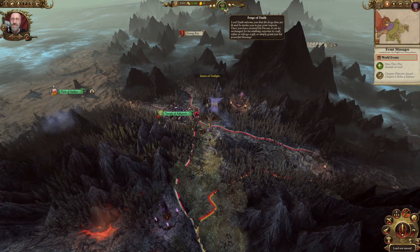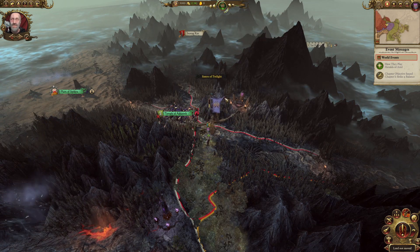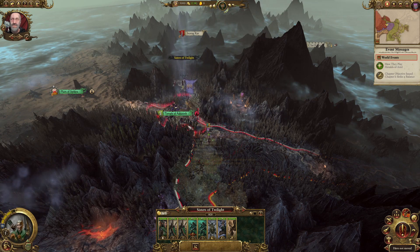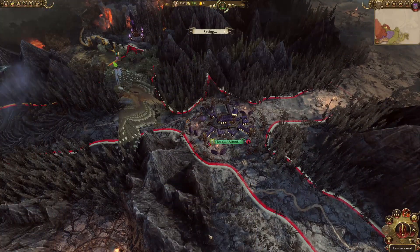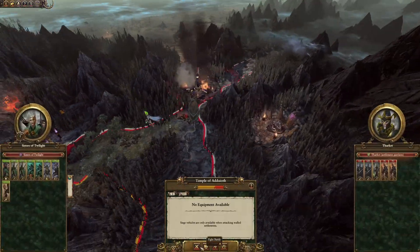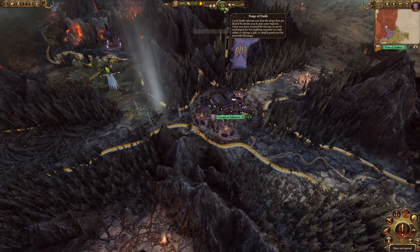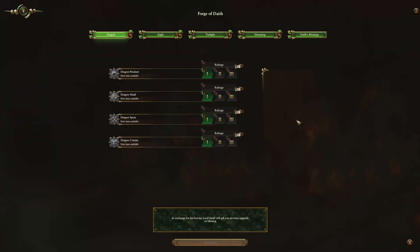The faction mechanic that we have up here is the Forge of the Daith, and we can see 0 out of 3, which is the Favor of the Daith. The Favor of the Daith is a mechanic which, as much as before, simply now when you fight battles, you will gain a Favor of the Daith. This Favor of the Daith, once you click on the system, will open a new interface. This interface is incredibly beautiful looking and very easily navigational. You have the different Daith blessings that you can get, and the different ways you can use your Daith's favor.